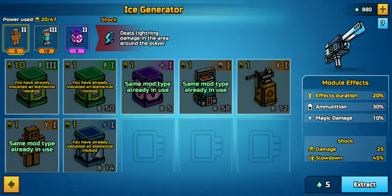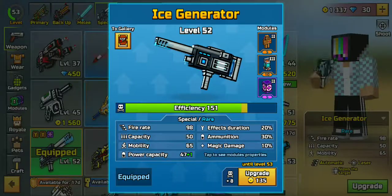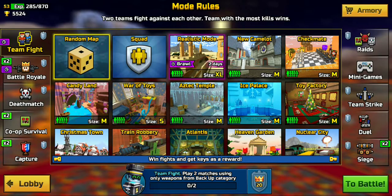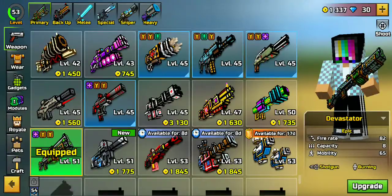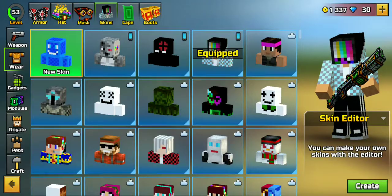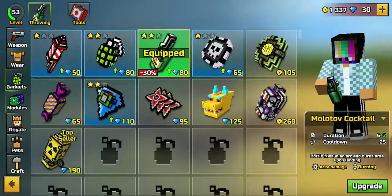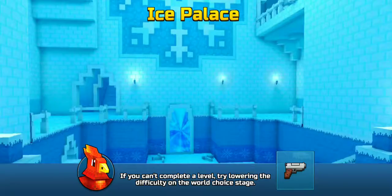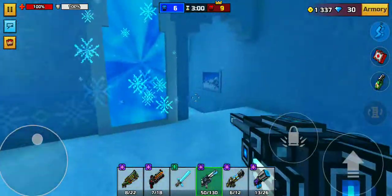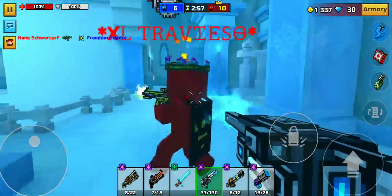I'm not sure if the lightning has anything to do with the damage. Anyway, let's jump into a fight. I think today's game will be Ice Palace because — Ice Generator — we have a theme going. Let's go into a game of Ice Palace and see how this thing performs. Mine's not going to be at max level but it's close enough for my level. Wow, there's a lot of people here.